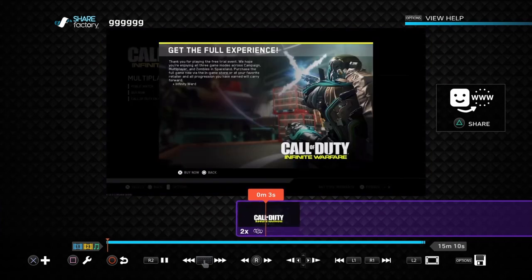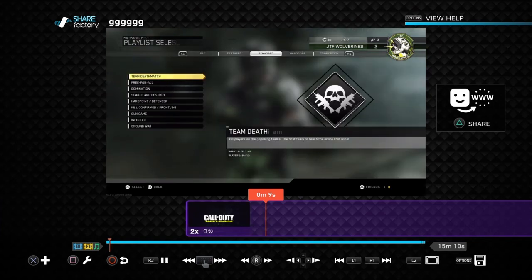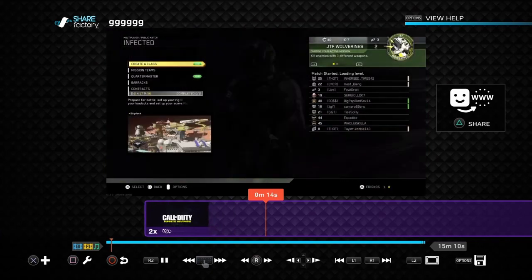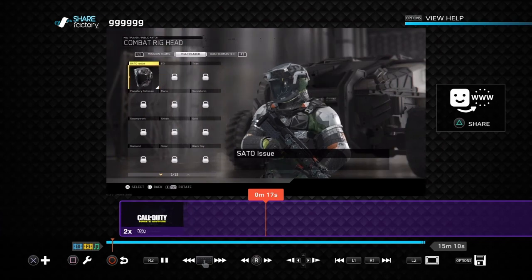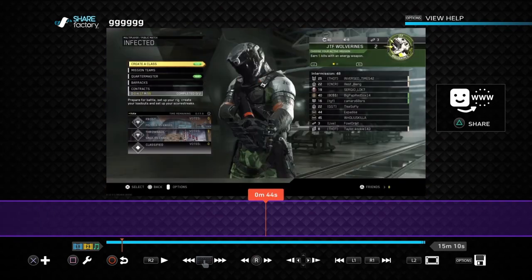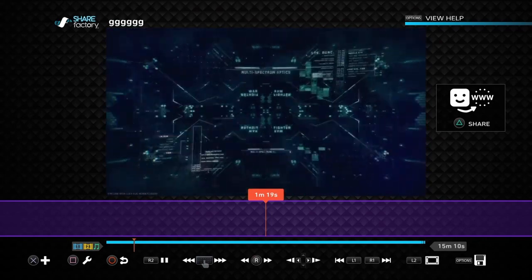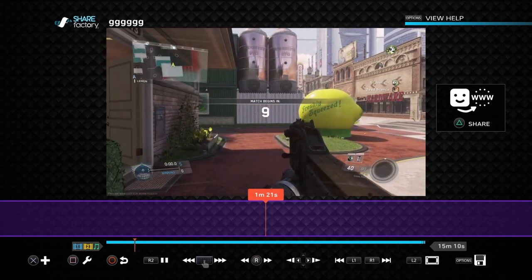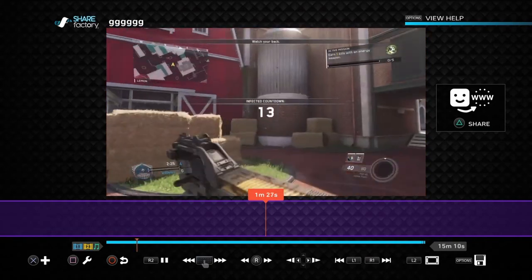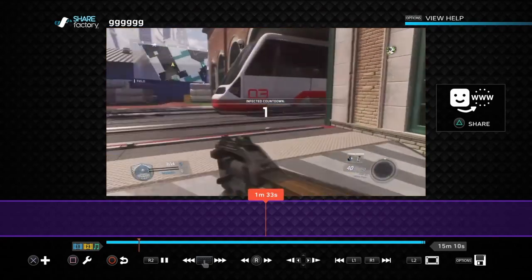This is what it looks like with two times speed. So we're going to go here and this is what it'll look like. So yeah, this is two times speed. This is what it would look like in gameplay. The four times and eight times speed cuts out and it looks really bad. So if you just want to speed it up, only two times will be good.